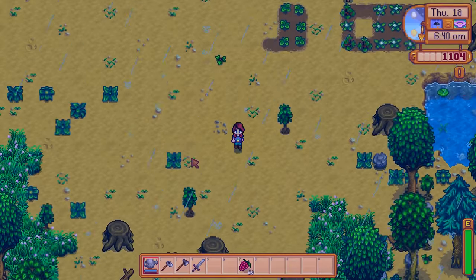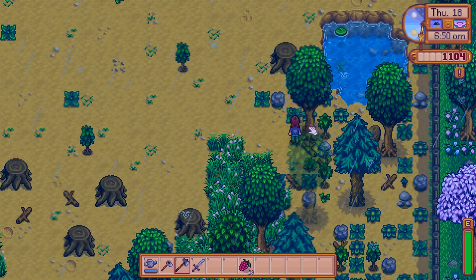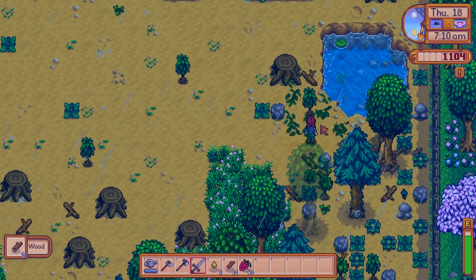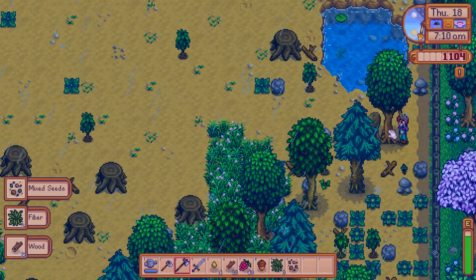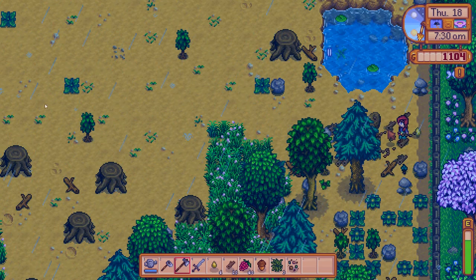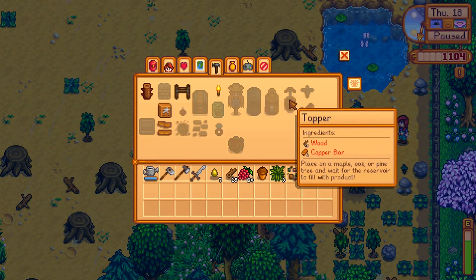Let's cut some trees - I need to clear more of this area anyway. If you cut trees into the little lake, you will lose all the stuff that drops. If they fall off the map, you'll lose everything, so you want to avoid that. There are heavier logs that will make me need to upgrade my axe eventually. I need to make a tapper - wood and two copper bars.